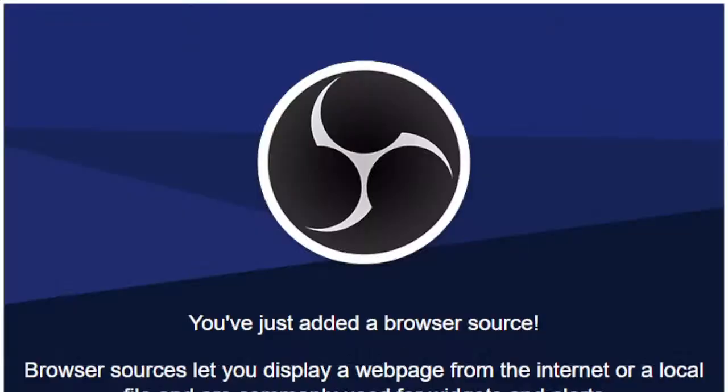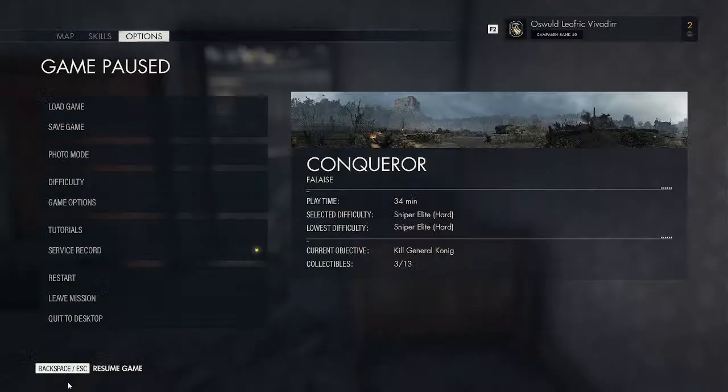Hi ladies and gents, boys and girls, welcome to Sniper Elite 5 with myself. This is another kill list target — this time it's Christian Hoffman with the chandelier, so first things first, here's what you need to do.